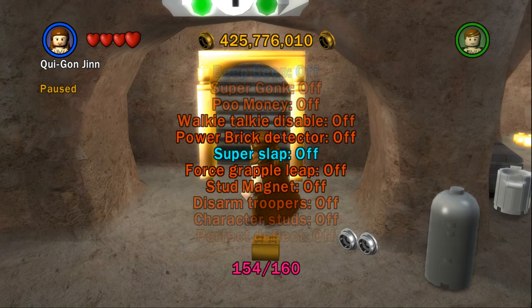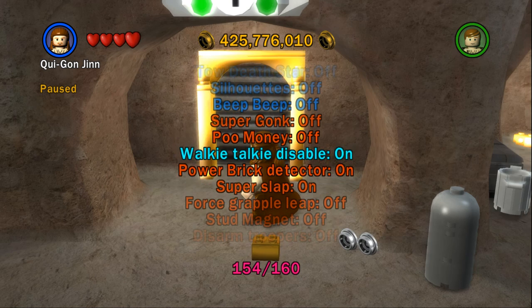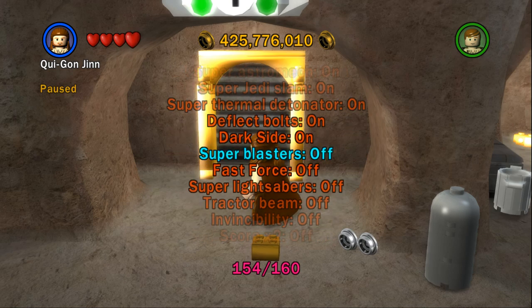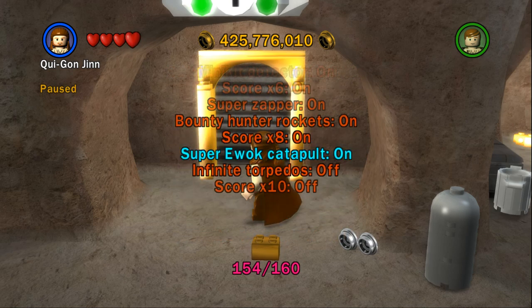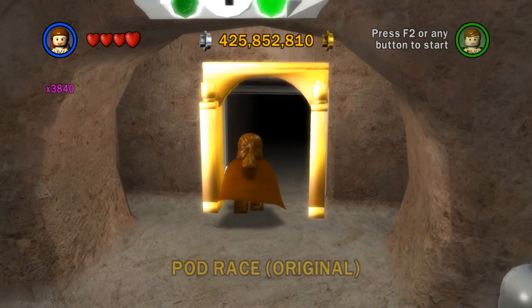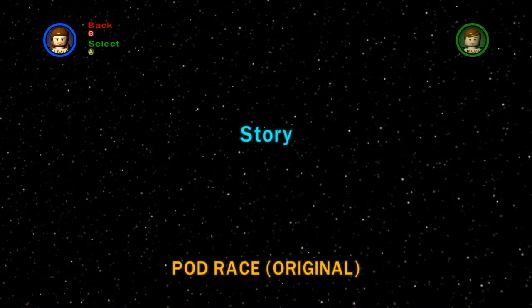So where do we want to start? Super Slap, yeah, okay, all this stuff. Alrighty, let's get all of this activated just like that. There's a lot to activate. There we go, much better. Let's go into Podrace Original then. We'll do all of the bonus levels in today's episode and just sort of see what this is — I have no clue what this is.